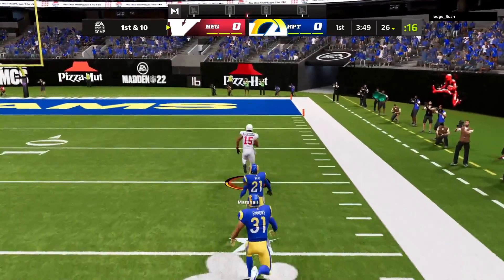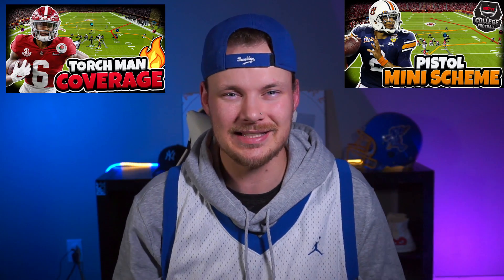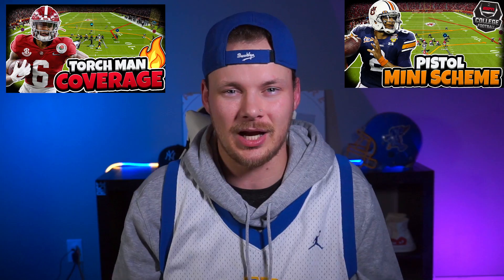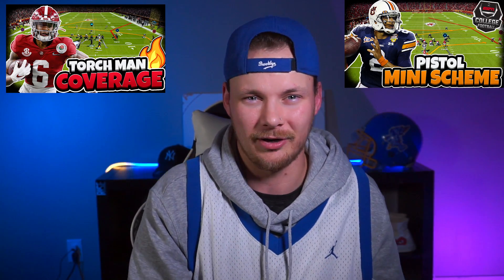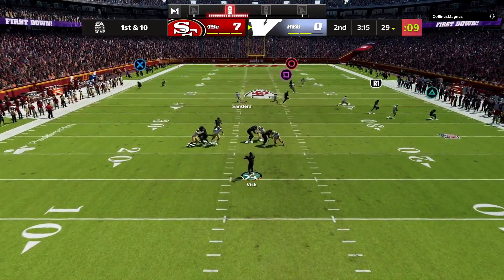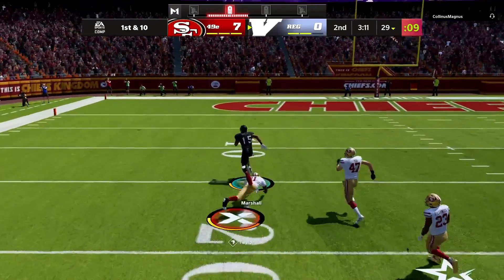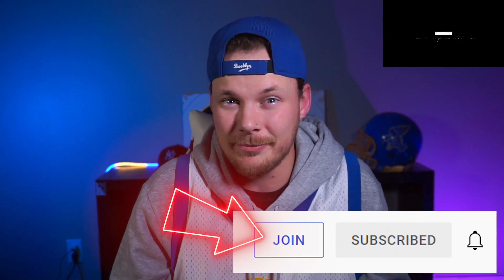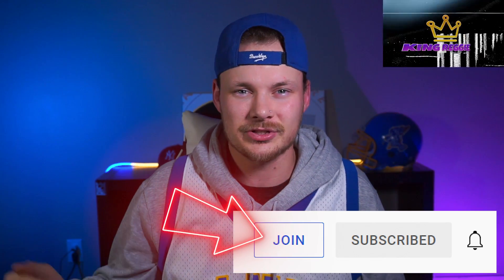This is also huge because if they handle our run game while keeping two safeties back, we need to be able to beat them over the top if they sit in Cover Two. We really have to force them out of coverage. On my membership page I've already released a pistol mini scheme and a way to beat man coverage out of these spread formations. I'll leave a link to the membership page down in the description below.